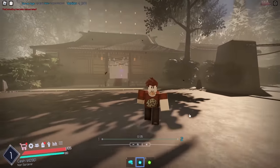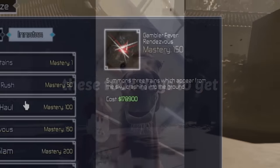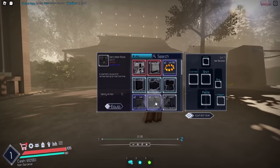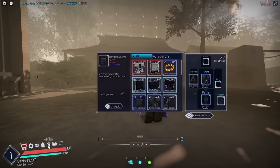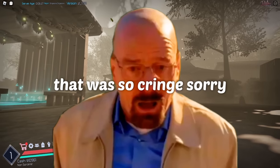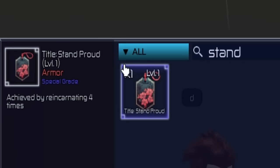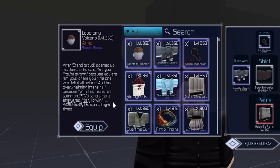That was pretty cool, not gonna lie — now I have to re-purchase everything, that is going to cost so much. We were supposed to get 'Dark, High and Broke' — it's literally just drip, I don't think this does anything. The second rebirth gives you this title, then we have the 'Not I'd Win' title, and the last title is 'Stand Proud.'